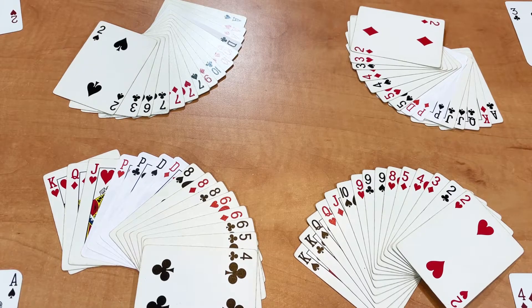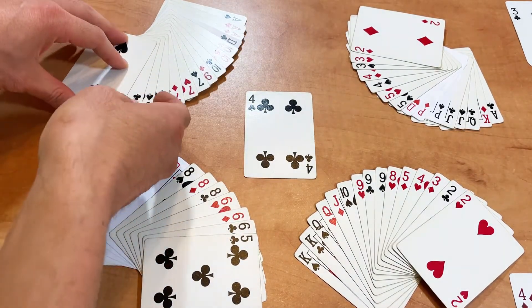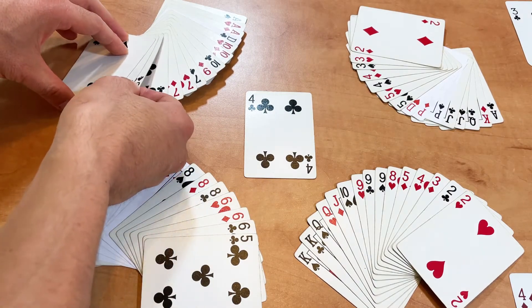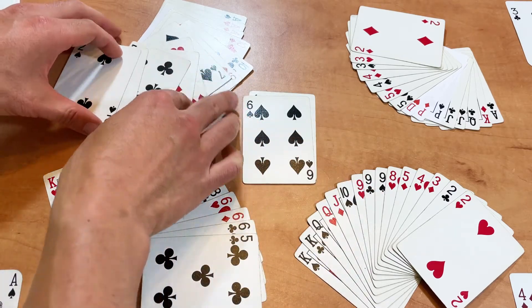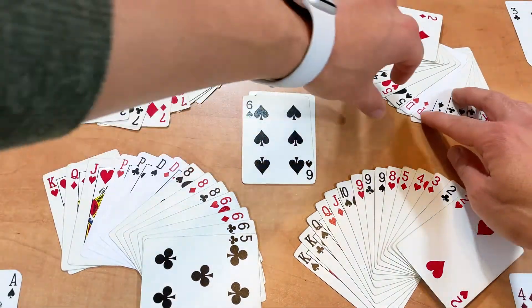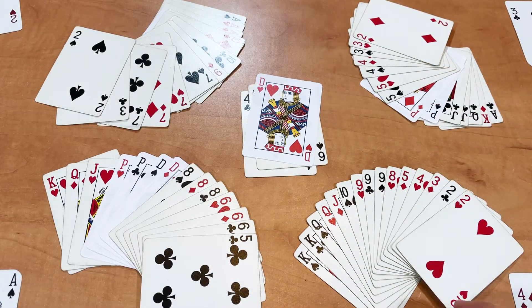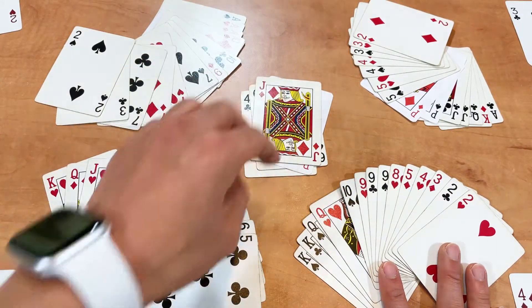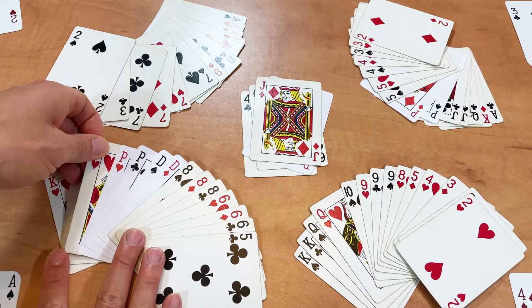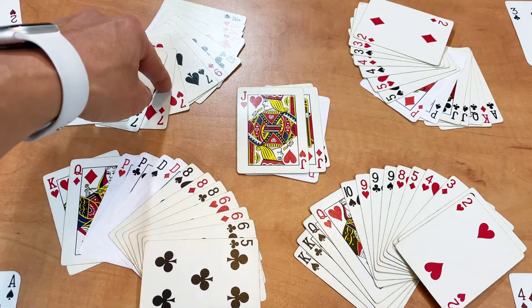The best way to learn is to just go ahead and try. First round, four of clubs plays first — I like to get rid of my lowest single cards first. Player one starts by playing the four of clubs. Player two plays the six. Player three plays the duke. Player four plays the jack. Player one plays the jack — since this is singles and the same card is played, the jack skips player two and goes to player three.